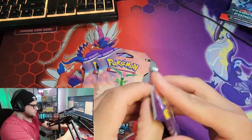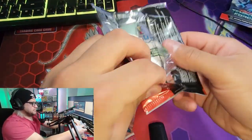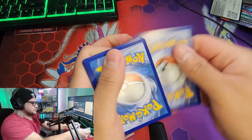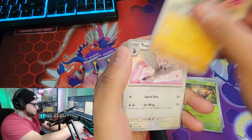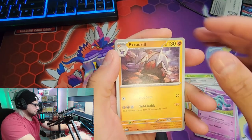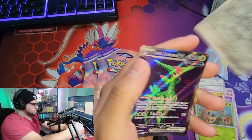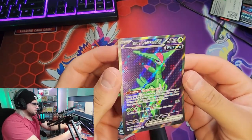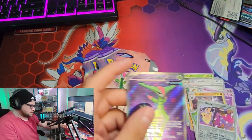I have to remember to hold it up a little bit more so I can see better. Okay, we've got the basic fire energy, Rubin, Medicham, Tranquil, Mr. Mime, Salvatore, Bronzong, Excadrill reverse, Bramblin reverse, Mawile, and — check that out — they have an Iron Leaves art. Don't think that's the good one though.